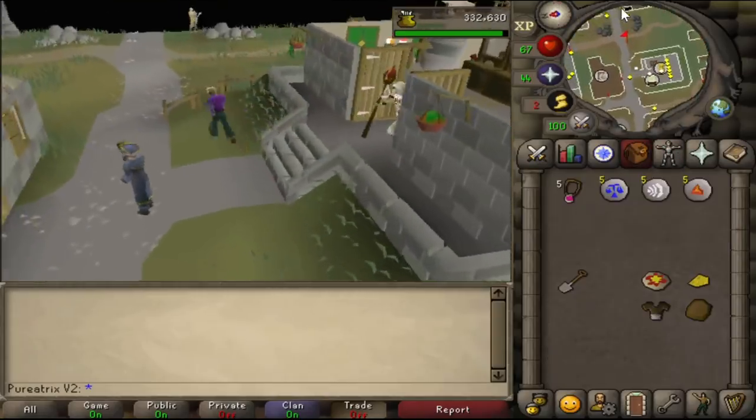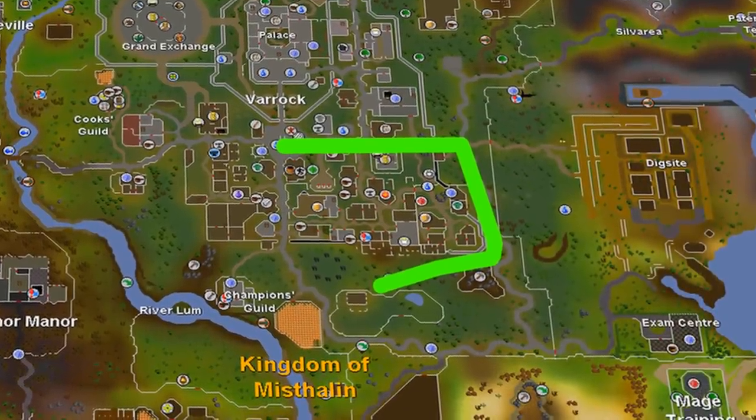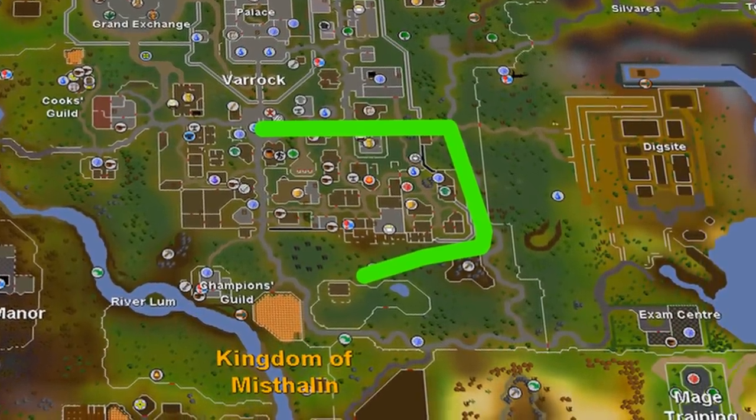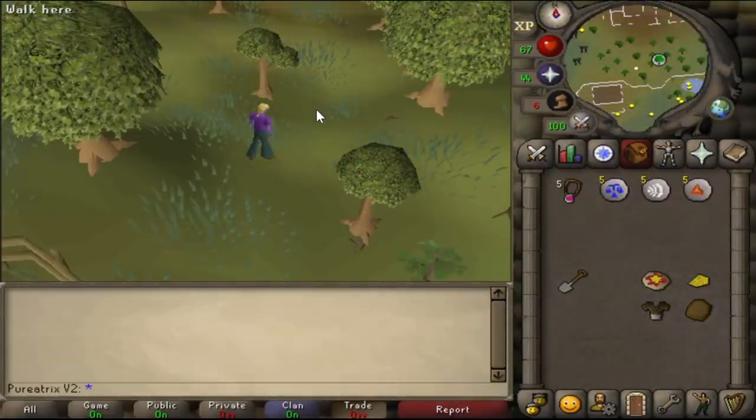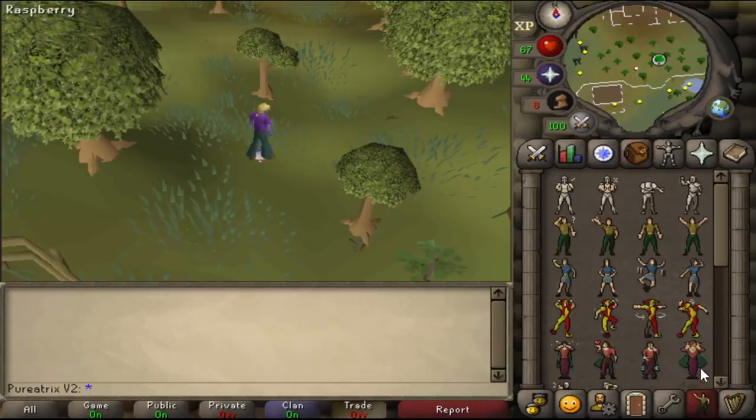Next up teleport to Varrock and then make your way to the east bank. Deposit all of your items except for the final Varrock teleport, your burning amulet if you're a member, and you'll also need the goblin mail, plain pizza, wooden shield and cheese.